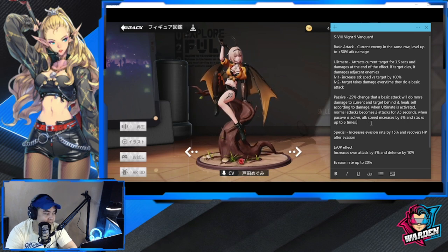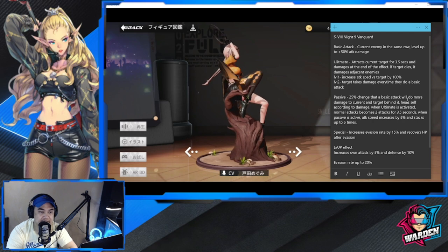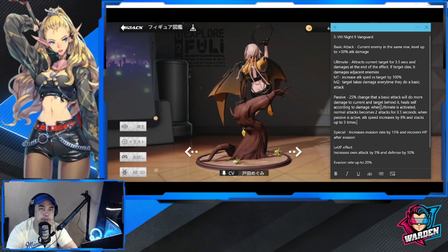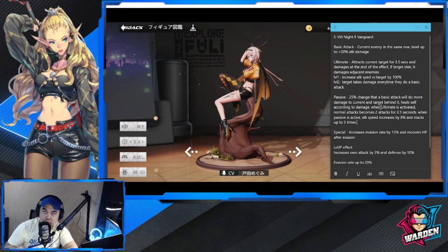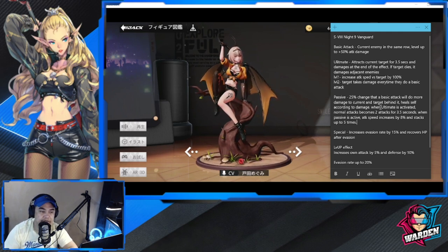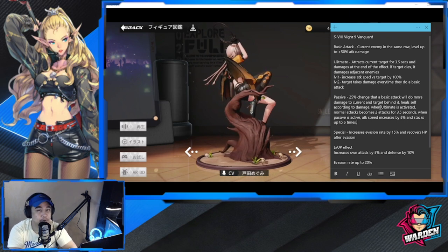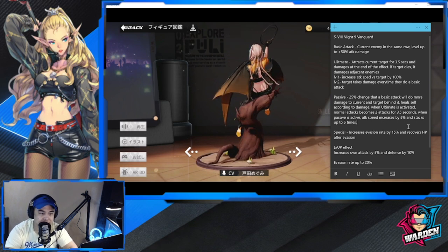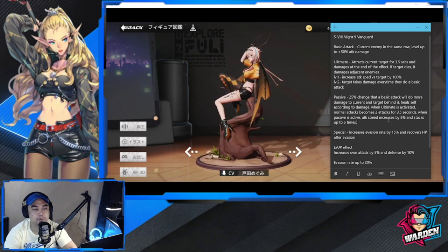For her passive, there's a 25% chance that a basic attack will do more damage to the current target and the target behind it. I think it can damage another target in the back — I'm not sure if it goes up to the third one. It heals self according to the damage as well, so life steal or attack speed seems appropriate. When the ultimate is activated, normal attacks become two attacks for 3.5 seconds, so your normal attack basically doubles.